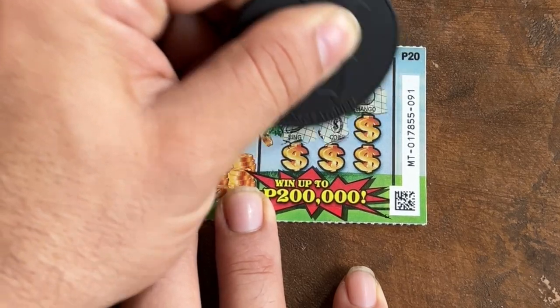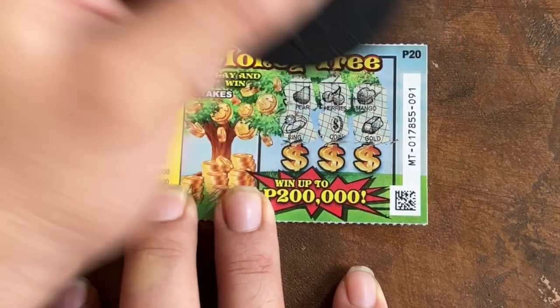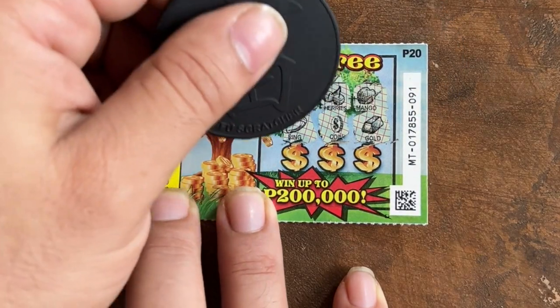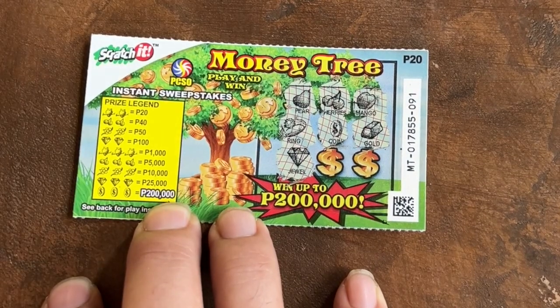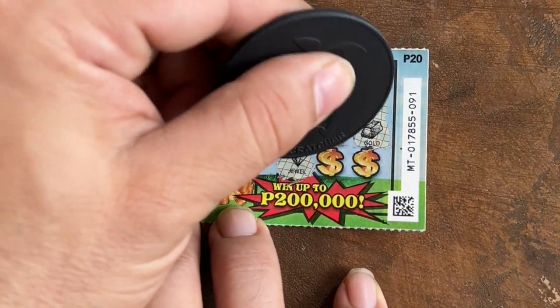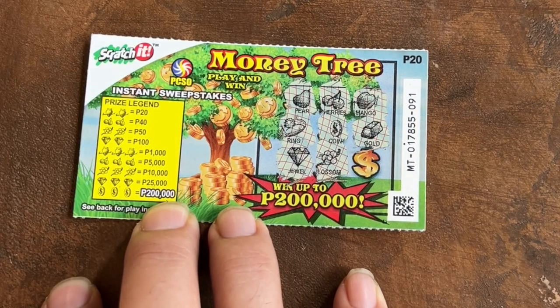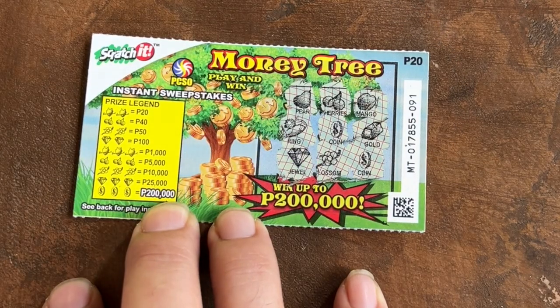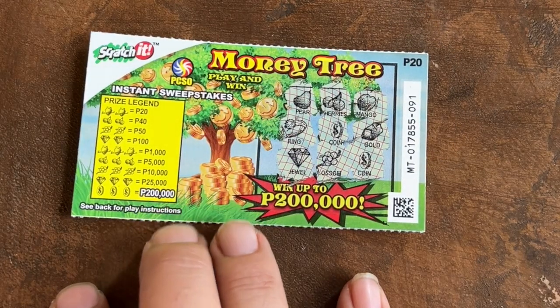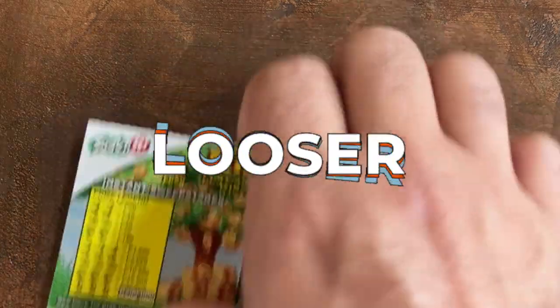Now we have a coin, weather, gold bar, a jewel, diamond, blossom, flood, and a coin. No win on this one. Go for the next ticket.